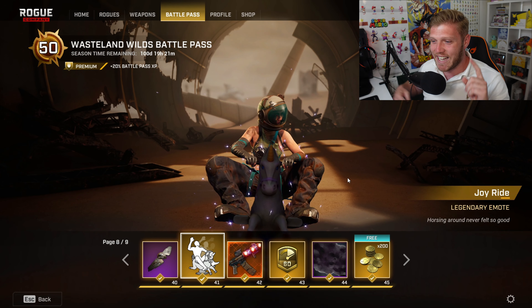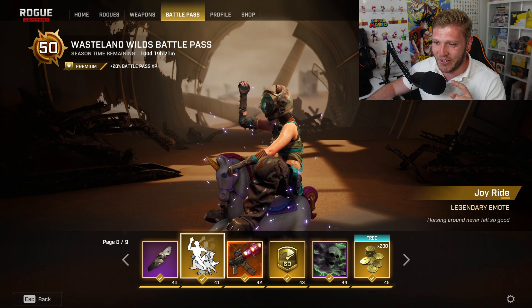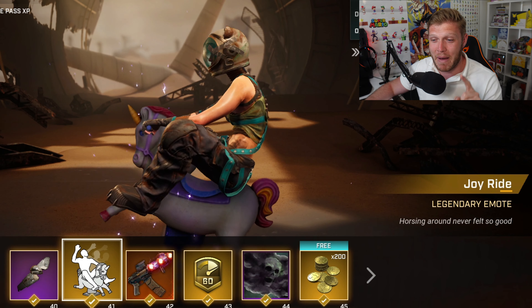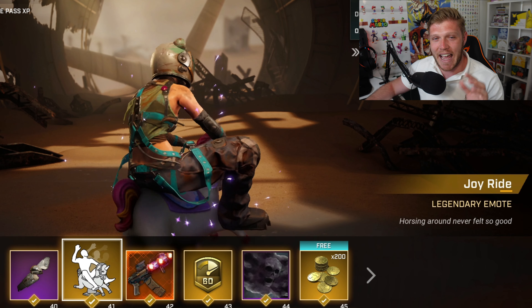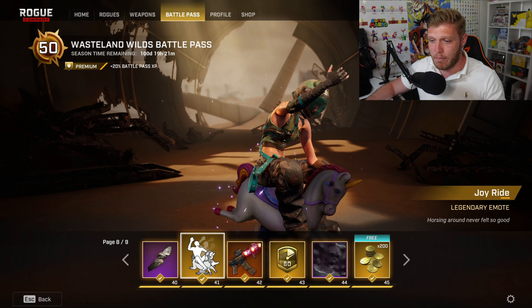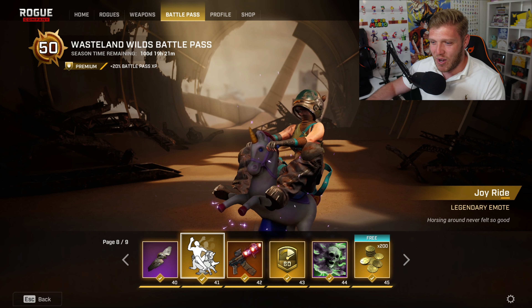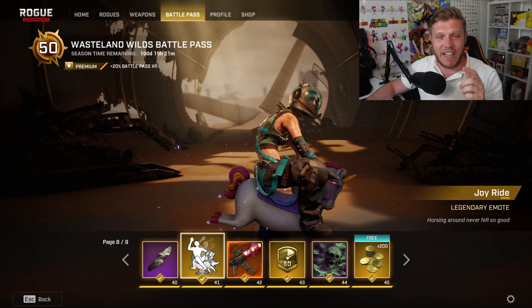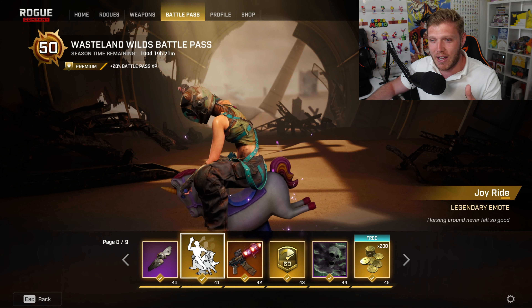We've got the Joyride Legendary Emote — you can see Phantom going around on that. The Tactical Unicorn Dahlia skin will go absolutely amazing with this emote. As we've always got from the other battle passes, we've got a legendary emote, and this one is a hell of a lot of fun. Probably my favorite legendary emote in the battle passes to date.